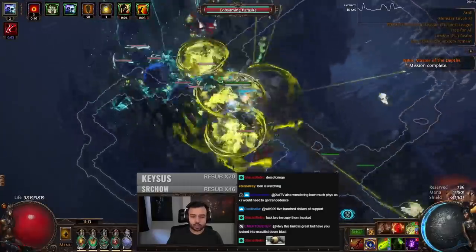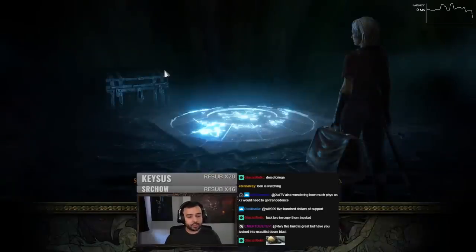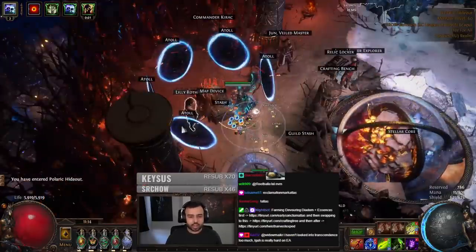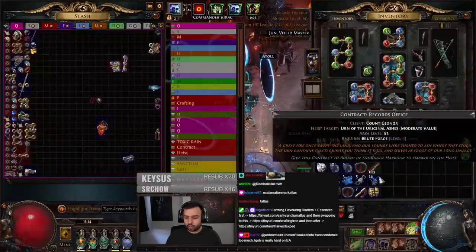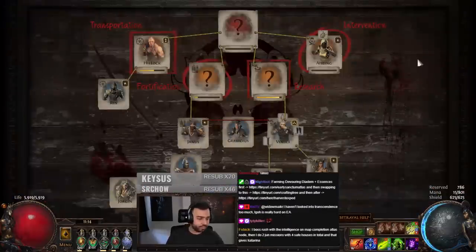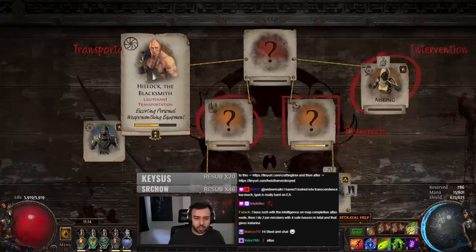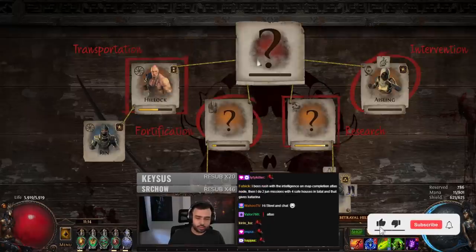If you tap exclamation mark, then Atlas, and go to the first link — that first link is a Jun Atlas passive. What that means is it will give you lots of Syndicate Juice. All you need to do is you see these leader blokes here? These four are the ones that give you this intelligence.